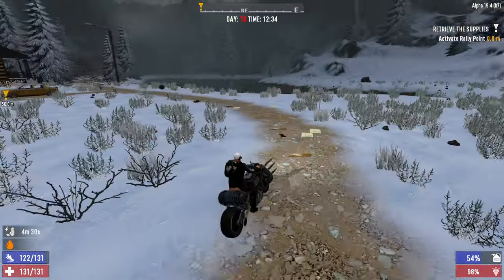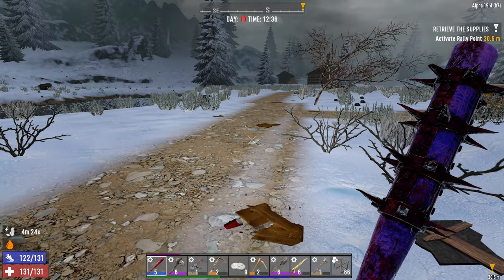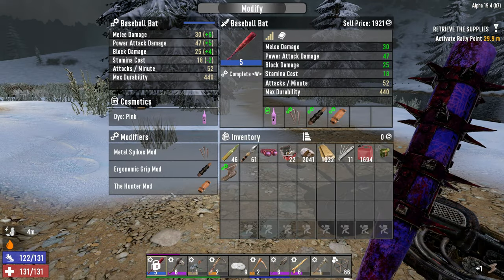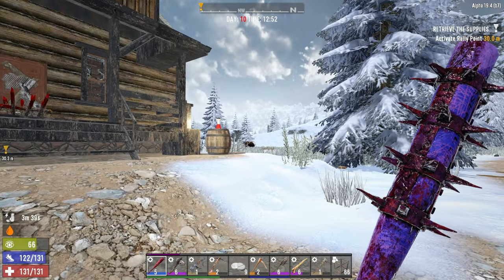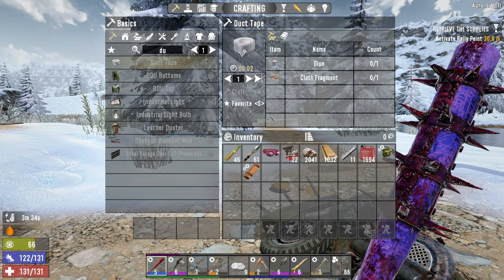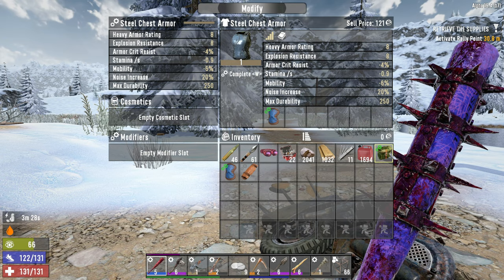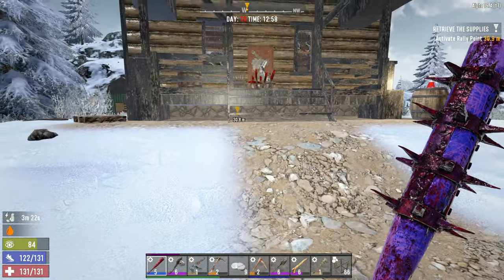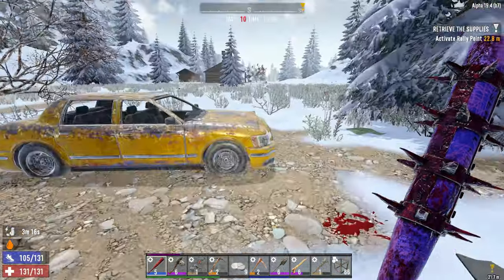I have never been out here before — we are far up to the northeast, never really gone past the trader. There's a little lake and of course we're surrounded by cougars, which is always fun. Let's pop off this hunter mod and throw in our weighted head mod, that's going to be much more impactful. God damn, there's a bear, a zombie, a cougar around here — I do not feel safe at all. Let's get this quest going.